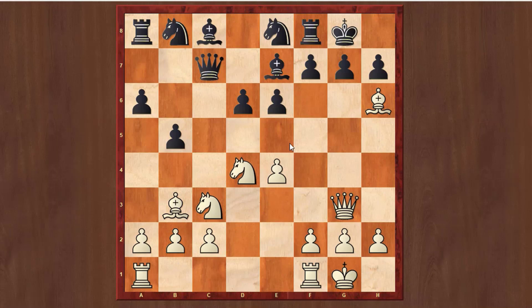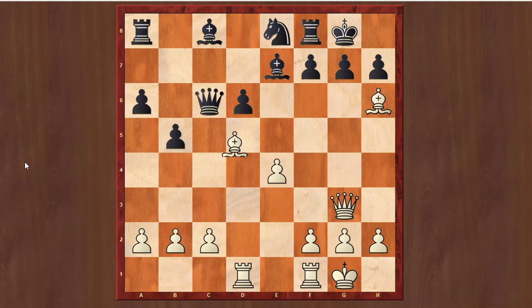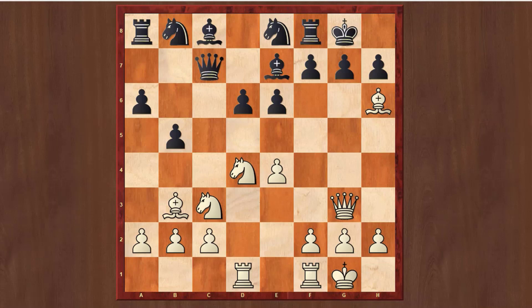White has a very good development: already castled, all pieces developed, and the Black pieces are very passive. After Rd1, now you have to defend the knight. The plan is simple: play f4 or f5. Another trick is that in this position, White can actually try Nd5. Because if Black takes the knight, after Bd5 White is winning the exchange. So there are a lot of tricks which Black has to avoid — basically Nd5 or Bd5 tricks, or f4, f5. Then Bd7 is the best move to defend the knight.